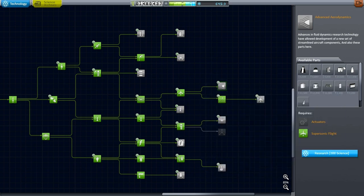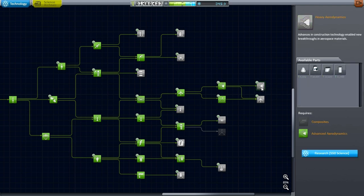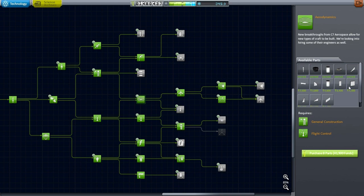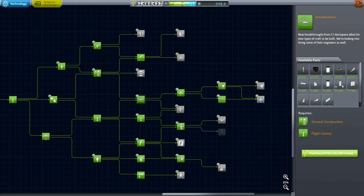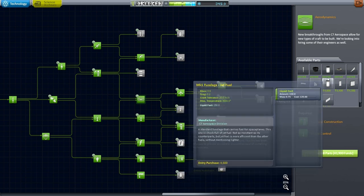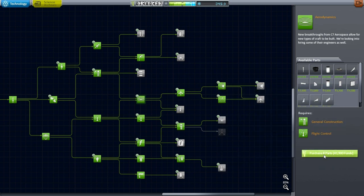Let me make sure I've got all of these. The bicoupler will be very important, I'm sure. Well, I can't unlock either of these now anyway. Most of these parts I've never used before, but that one has appeared in the game previously and I have no intention of using it. I'll purchase all of these.